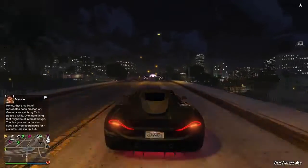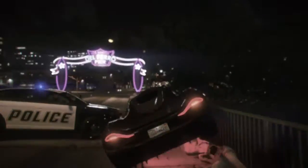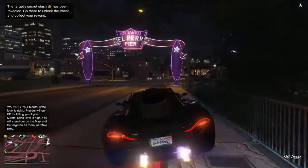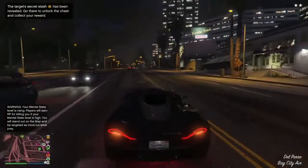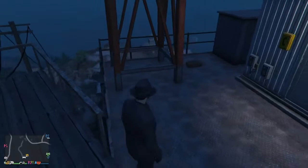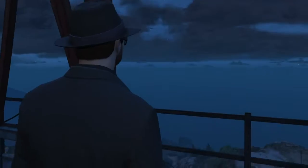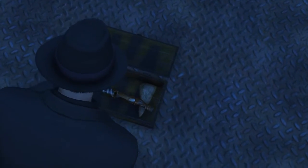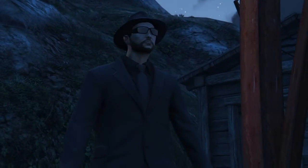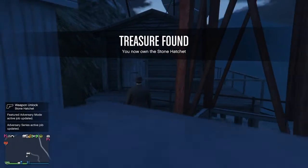I just got the text from Maude telling me where the stone hatchet is. For me it's right up there in the mountains - it will be different for everybody, so you're not going to have the same location as I do. When you get that location, head there. I'm here at the location now - there will be a little wooden box right here. Open it and you have now unlocked the stone hatchet from Red Dead Redemption 2. If you get 25 kills with it, you'll get $250k, and you'll also be able to get it in Red Dead Redemption 2.